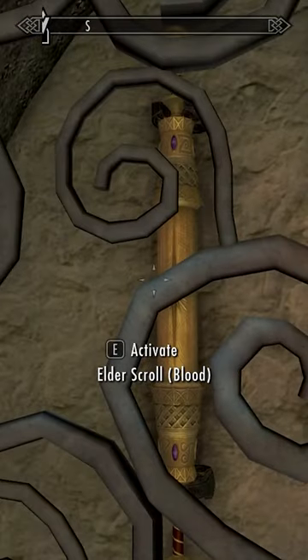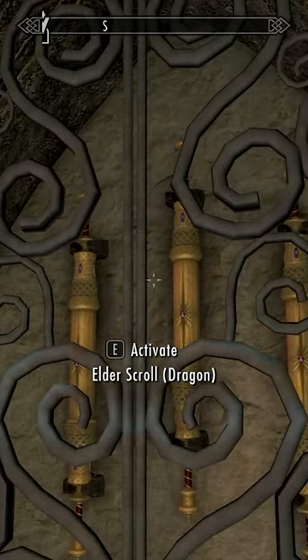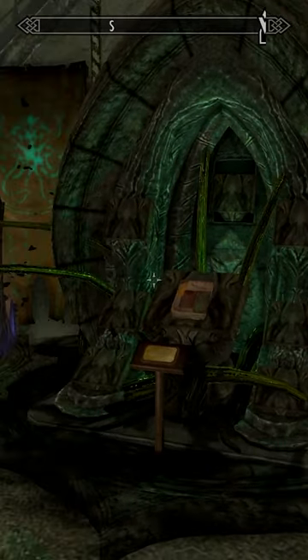We can finally put away all three Elder Scrolls. We can now drop the replica of the Ogma Infinium right there — beautiful. Ew, his tentacles are coming out, gross.